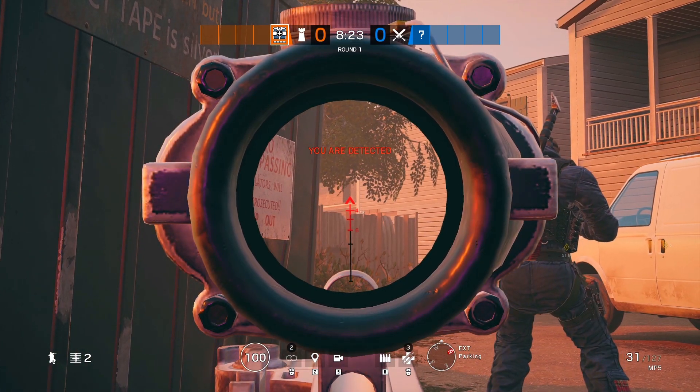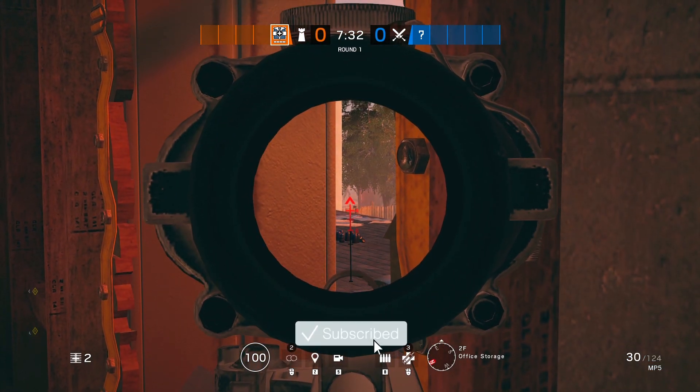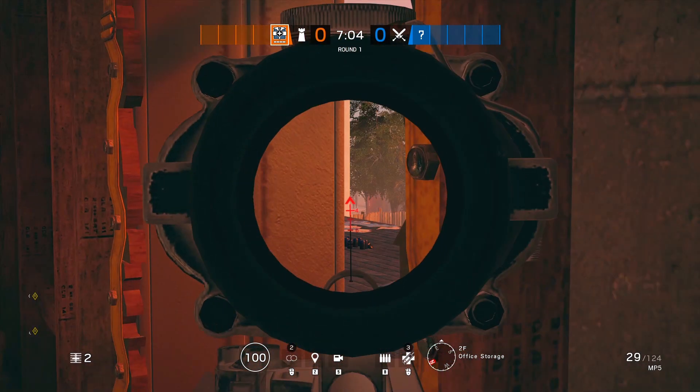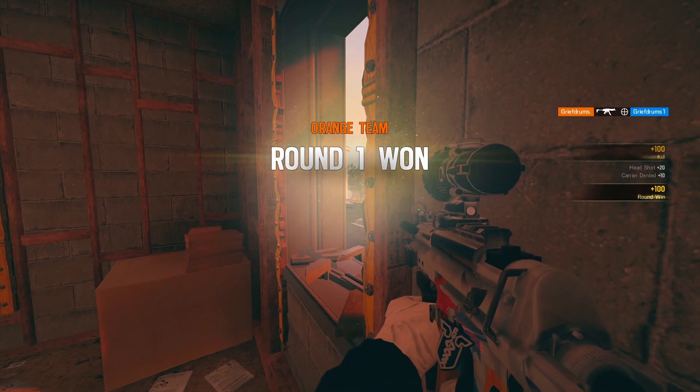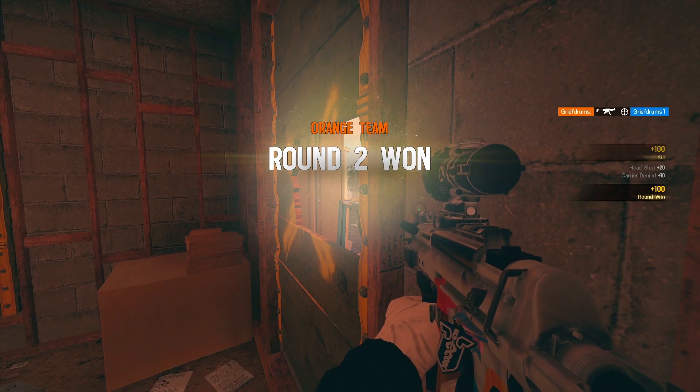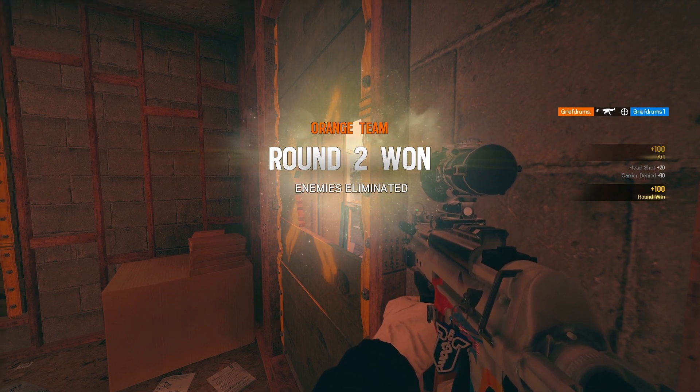Even if you don't manage to kill anyone, just lighting a couple of people up with very minimal chance of getting shot yourself could put your team in a really strong position. If the attackers are entering the building with 30 or 40 HP less than they started with, you're going to be onto a bit of a winner right there.